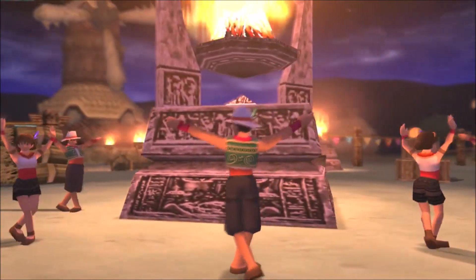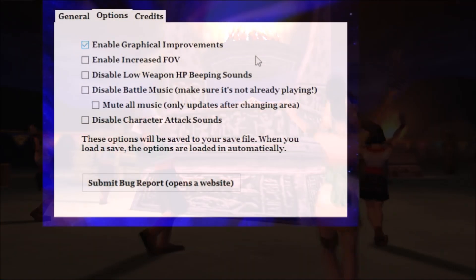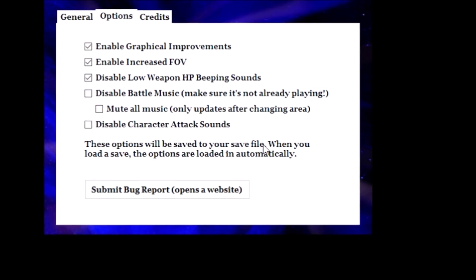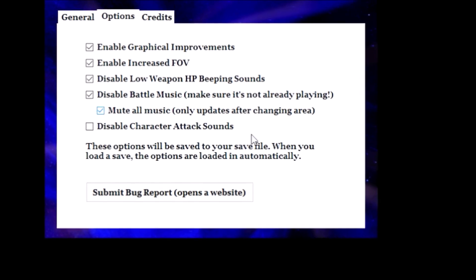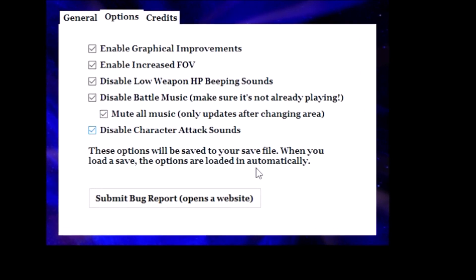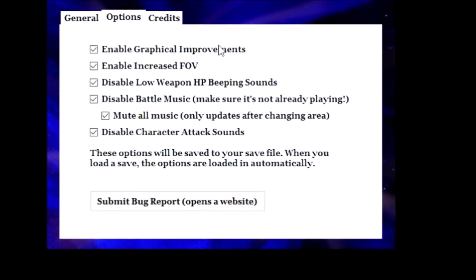Before we leave, I'd be remiss if I didn't mention all the customizability options in the options section of the mod program. Be sure to take a look. You can enable graphical enhancements, widescreen support, the ability to mute the dungeon music, or my favorite feature — being able to mute the actual characters. Sorry, Xiao.